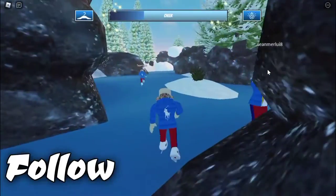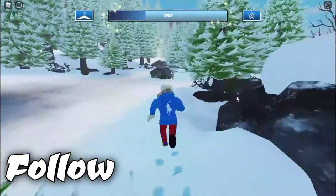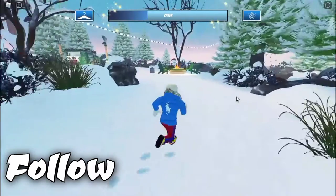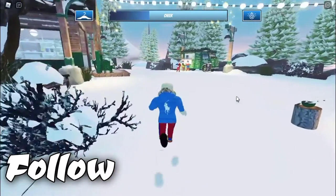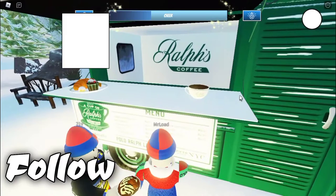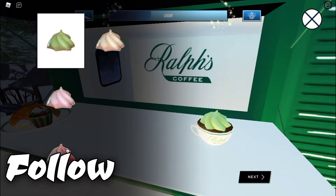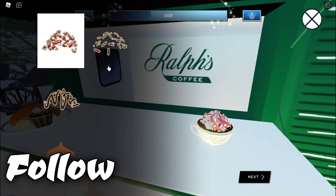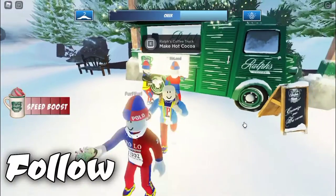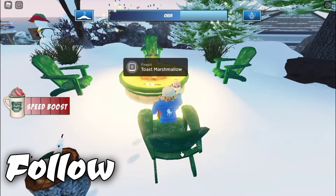First, go to the coffee truck, then make your own coffee — it doesn't matter what you choose. As you can see, after you finish making the coffee, the cheer bar on the top screen increased. You can also go to the campfire to get more cheer points.